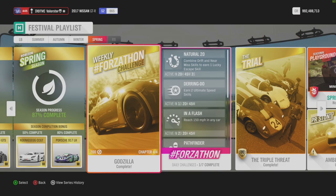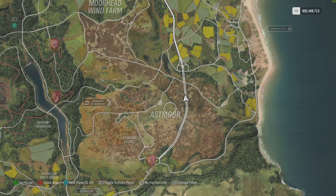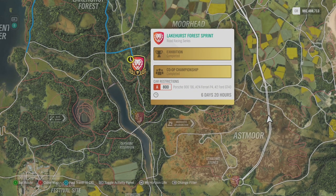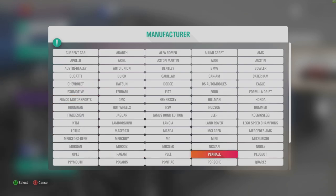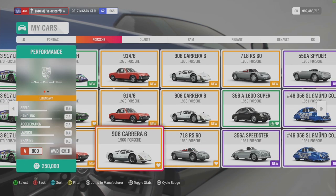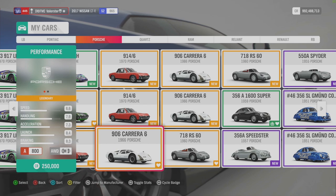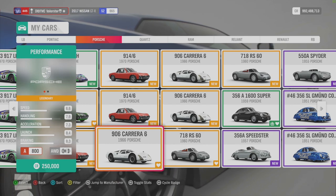Let's have a look at the trial. On the map with seasonals shown, you can see the Porsche 906, the Ferrari P4 which is 10 million or in the Forzathon shop, and the Ford GT40 which is also 10 million. What I did was take the Porsche 906 from previous championships - it's a very nice car. It's pretty grippy and I won easily, as you can see right now.